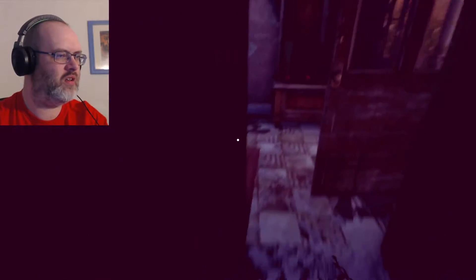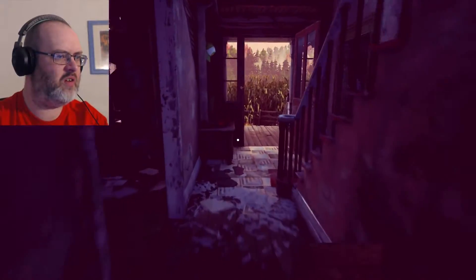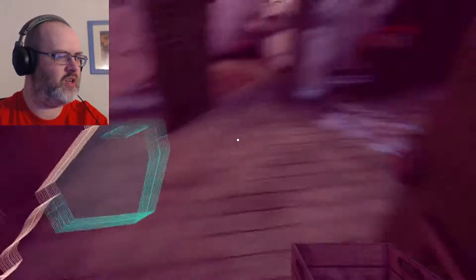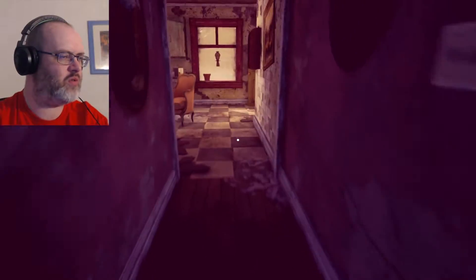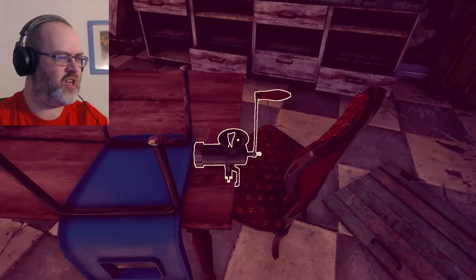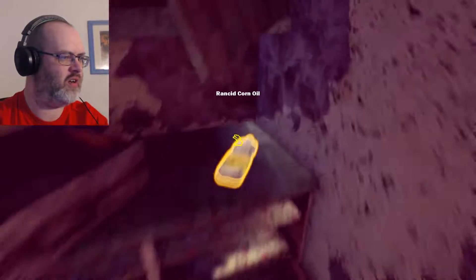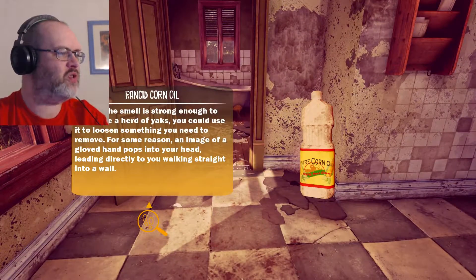It's got a dark room. There's a crate — let's take that back upstairs. Take the crate and put it in here. We need to find something else. Meat grinder — a sausage grinder — something is jammed inside. We need to find something to take whatever that is out of there. Rancid corn oil: 'Though it smells strong enough to overcome a herd of yaks, you could use it to loosen something you need to remove. For some reason an image of a gloved hand pops into your head, leading directly to you walking straight into a wall.'